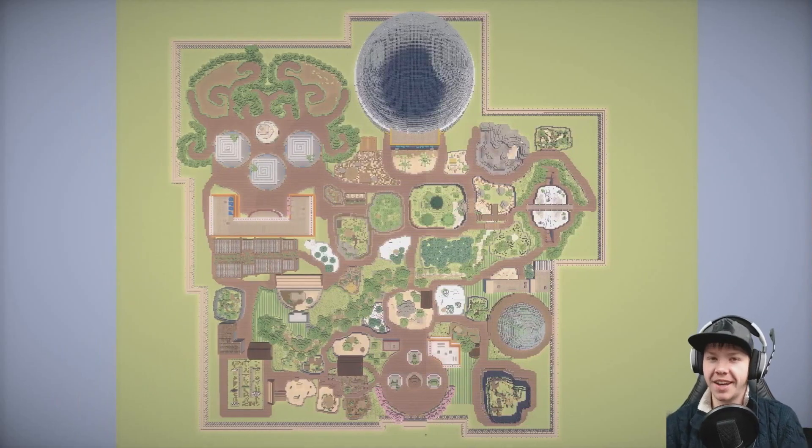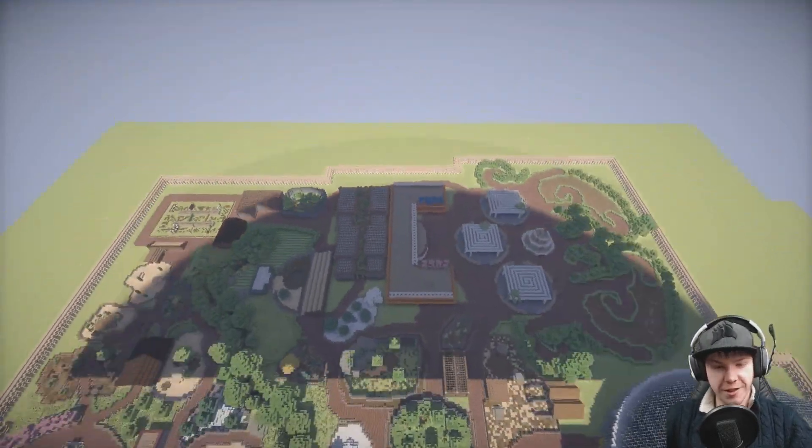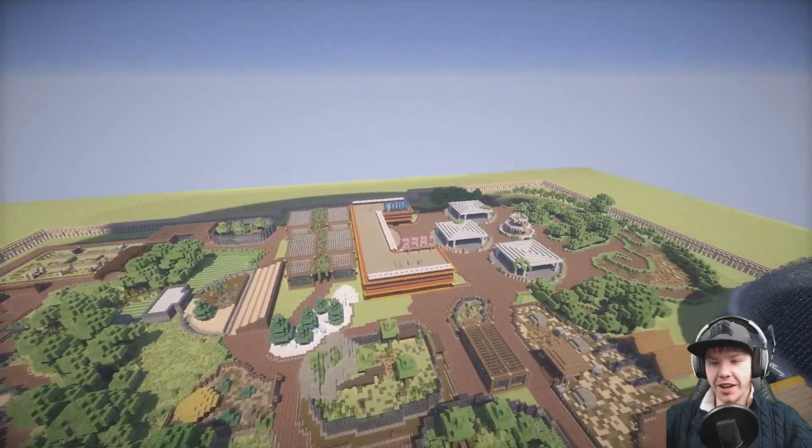Hey guys, you're watching this one and only, my name is AJ, welcome back to another episode of Let's Build a Zoo. Today, I found out what it would be like if I was Donald Trump, because I have gone and put the wall all of the way around the zoo.